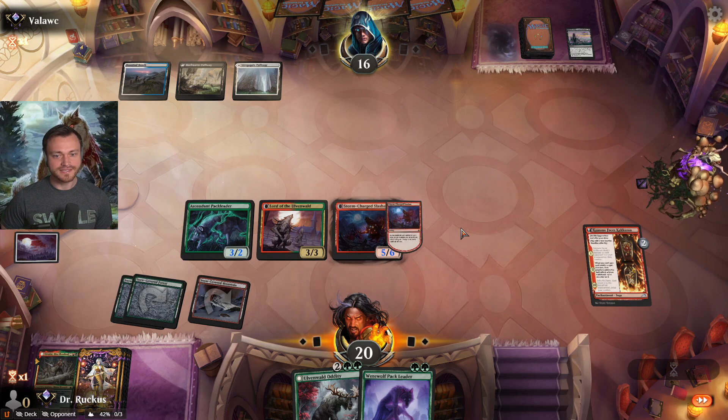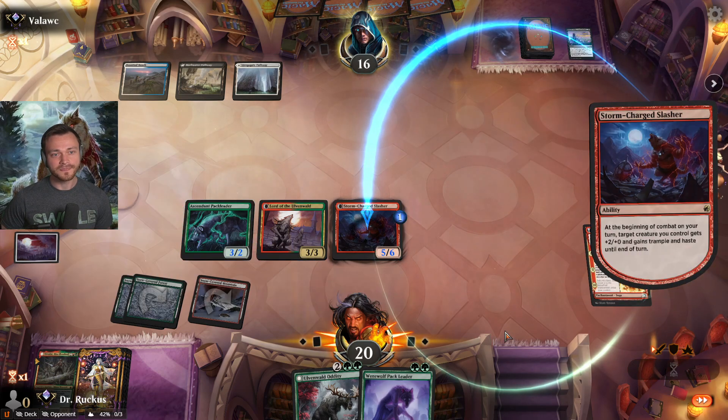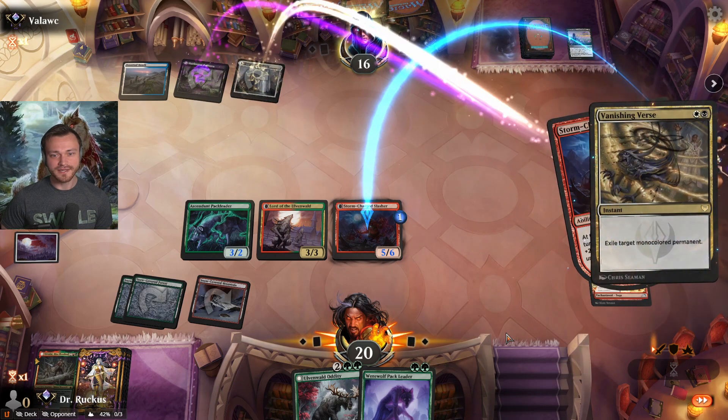It comes in on the night side as a 5/6 with self-haste — good lord! They pick it off again with Vanishing Verse.